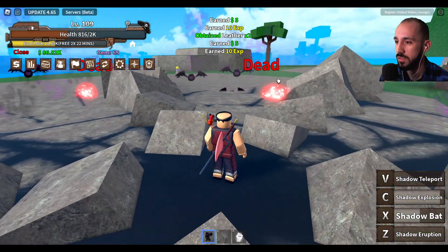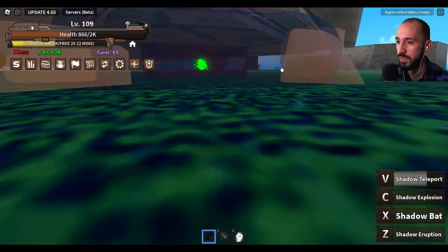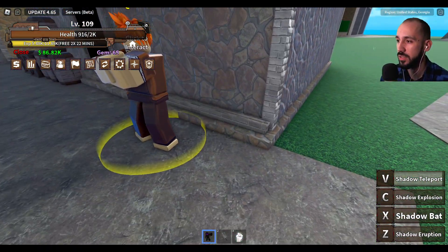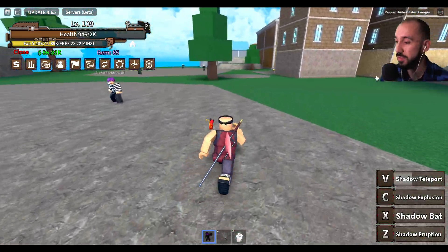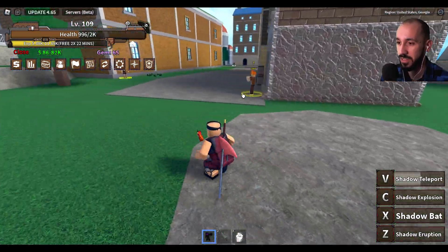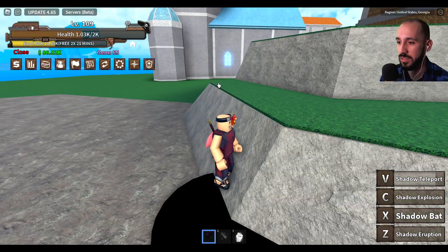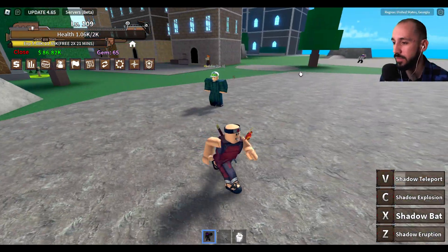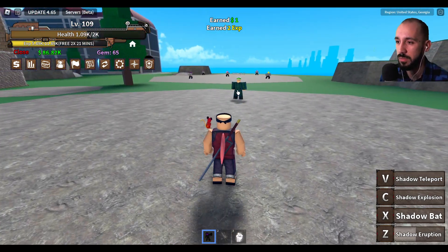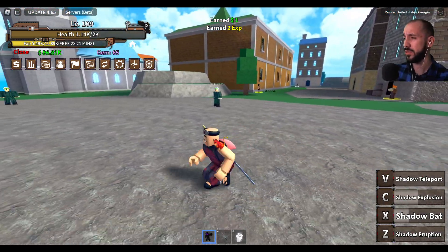It didn't explode — I wanted to see what it does. Oh, with this one I can teleport! That's nice. I teleported under and then teleported again. With this move you can create a lot of explosions. I don't know how I did it but I triggered the explosion. I can't see exactly how much damage I'm doing, but it's something.